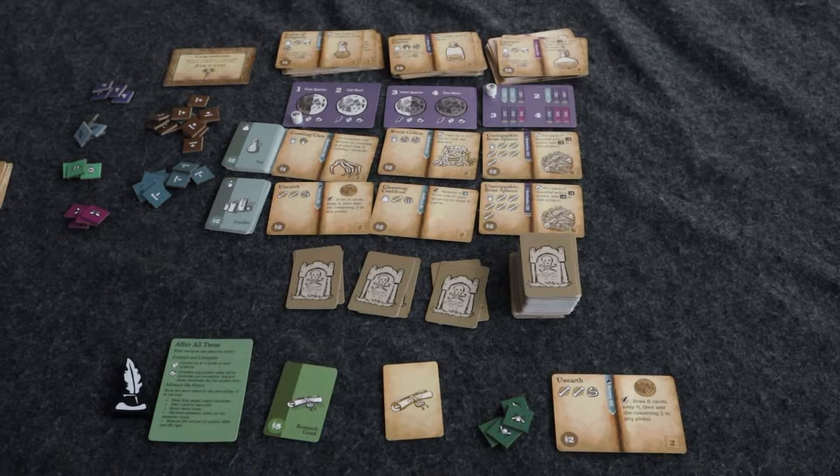Now for gameplay. Study in Sorcery is played over four one-month semesters, each having four weeks, for a total of 16 weeks. Each week consists of four steps: the action, the commit, complete projects, and advance the moon. At the end of four weeks you move on to the next semester. For the first step — your action — you can do one of the following: you can cram, do a project action, dig, or buy.